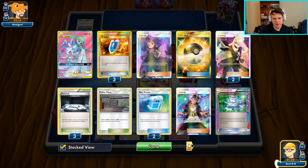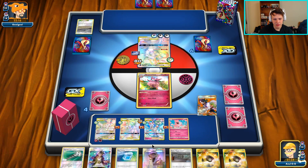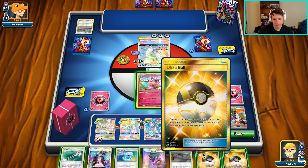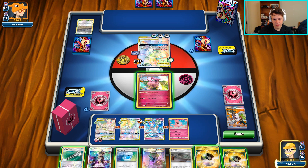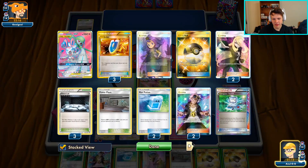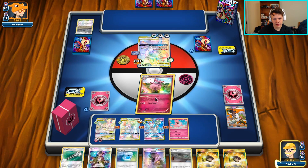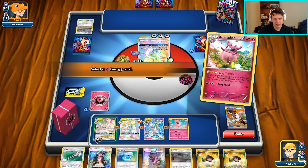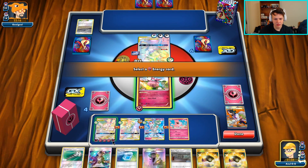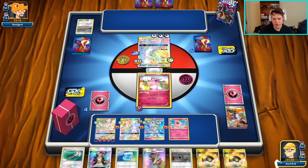There it is! We still have a lot of healing left - two Max Potions, an Ace Roll, an AZ. We're in business. I'm going to Ultra Ball away an Ultra Ball, but actually I don't want to get rid of the last Guzma, or the N, or the Power Plant, or the Max Potions. The Guzma would be the most likely to go, but I don't really want to get rid of it either. So we're just going to chill here, Fairy Wind for 60, we're fine - eventually we'll get the Ranger.